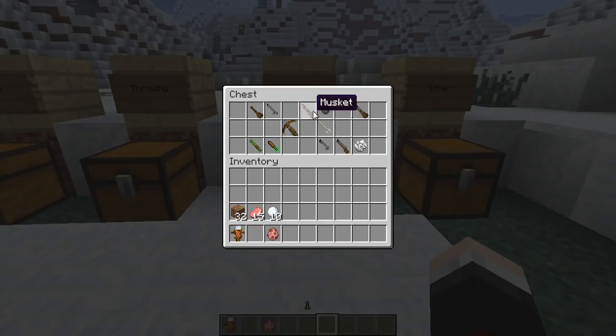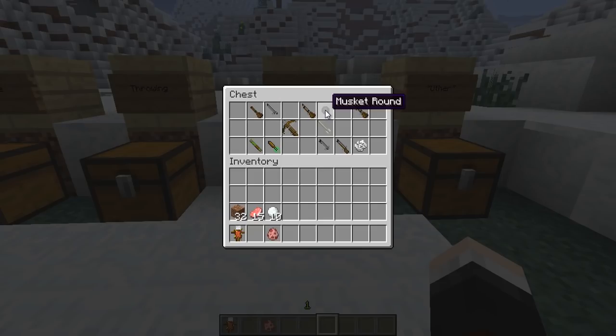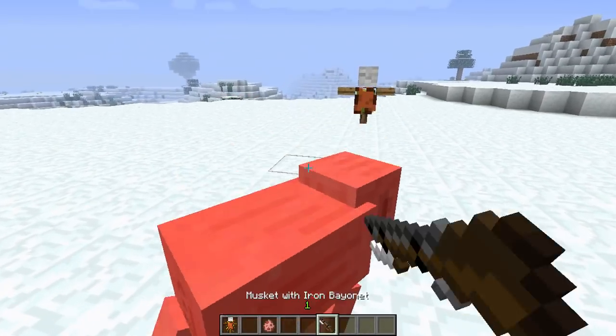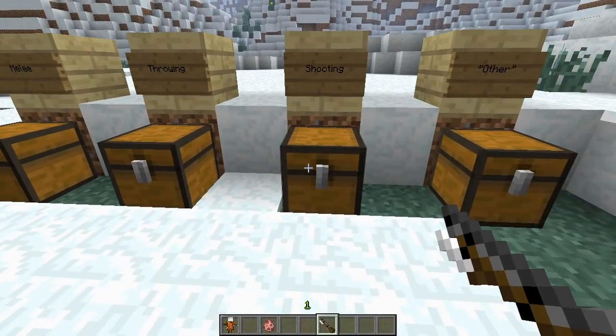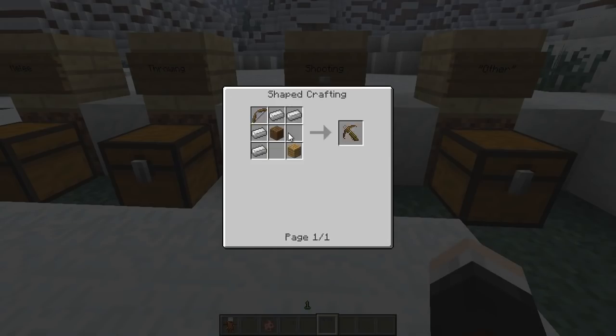You can also upgrade your musket by adding the knife from earlier in the crafting table to create a musket with a bayonet. This gives you a weapon you can both shoot and stab with — like combining the iron knife and a gun all in one. It only takes two stabs to kill a pig, which is really sweet.